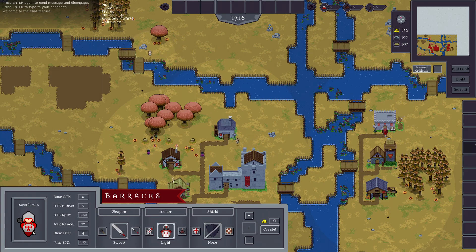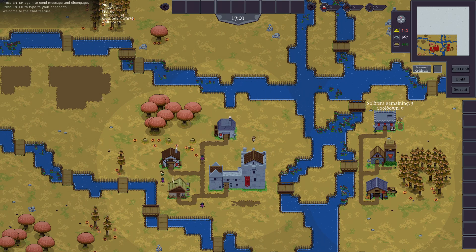Now back to the troop buildings. Each building has three categories which have three options that can be selected by left clicking. In total, there are 81 unique troop combinations that can be made. However, only 20 troops can be on the field at once per team. This is just a basic kingdom, so feel free to create your own strategy and start talking with the community to find other possibilities.